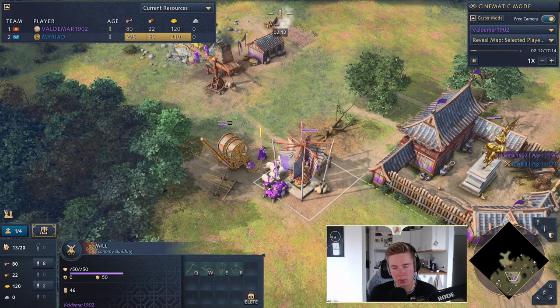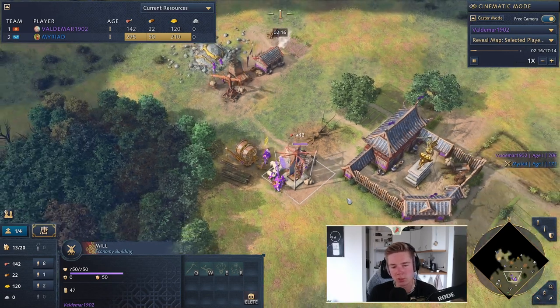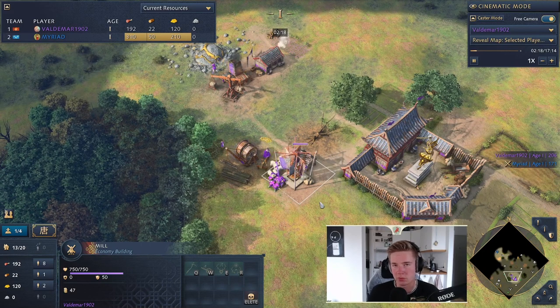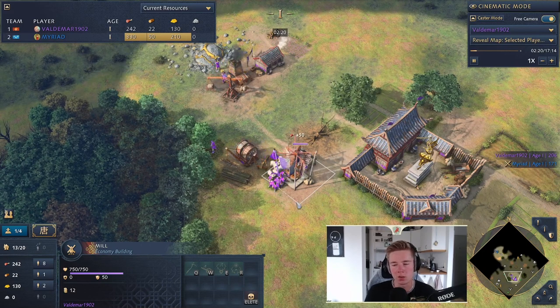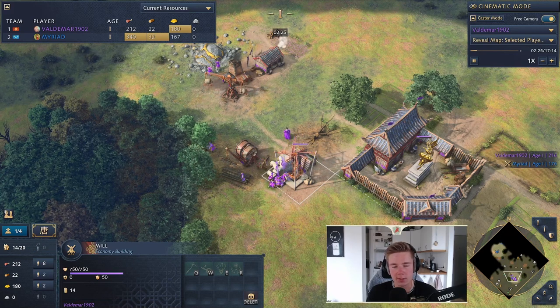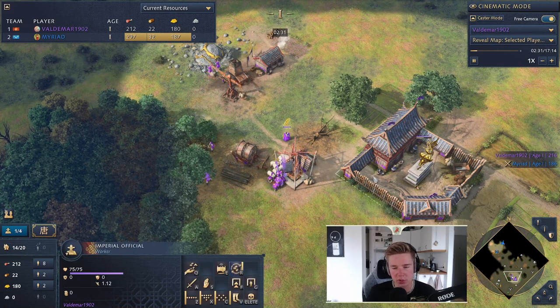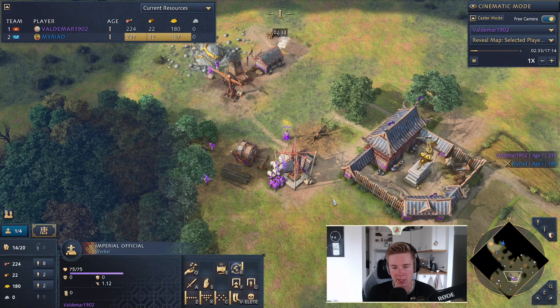We're building the lumber camp. We want to send three villagers in total over there to get the extra wood so we can build a production building. We are up against the French, so we're expecting knights, and we want a barracks to make spears to counter them. You saw it just before — the imperial official moves back to the town center and right back to supervising.